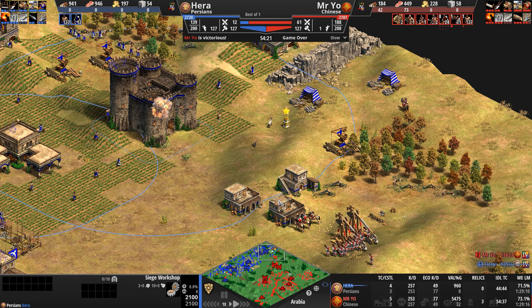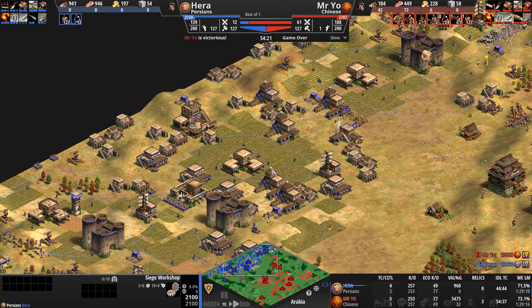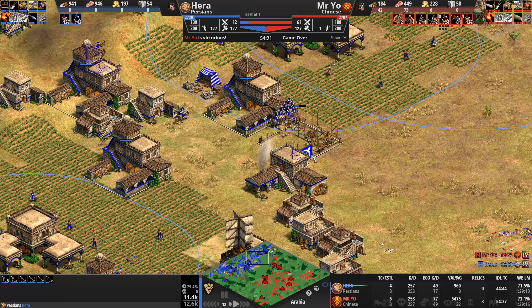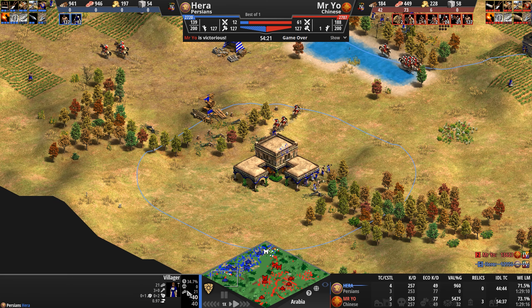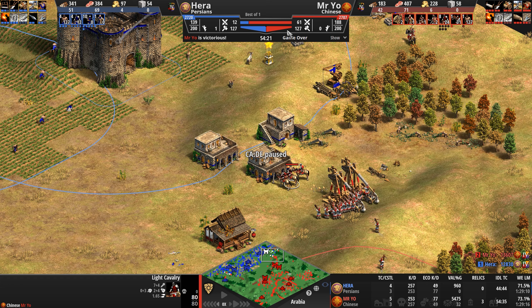Mr. Yo dictated the pace. Hera tried his best to bust out of the contain — defended his town center valiantly. Bruised and battered, it withstood four mangonels until Hera got that sneaky mangonel of his own and took out a few of Mr. Yo's. But this castle is going to fall. Army supply is five times lower for Hera. He could have kept producing trash crossbows from six archery ranges with 51 villagers on wood, but it wouldn't have been enough.